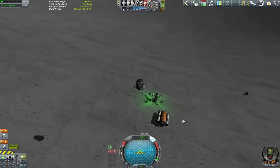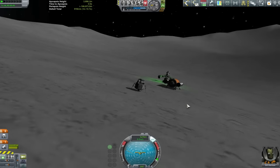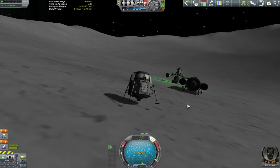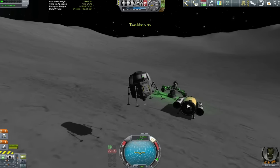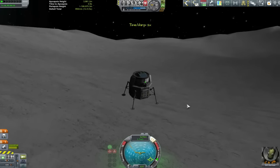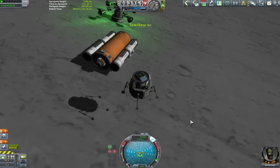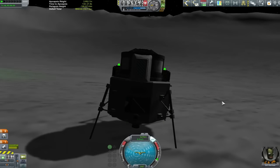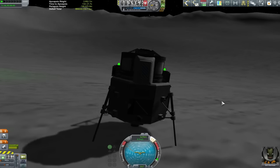Thanks to his extraordinary use of the computer console, Bill manages to bring himself down within mere meters of the actual moon base. We're so close that we don't really need any further tweaking of our landing site - but that's never stopped us before. We're about 10 to 20 meters away and I'd like to put us down within a couple of meters. We go a bit too high in the air, but altitude is life, and there we go - good enough to start thinking about getting out.